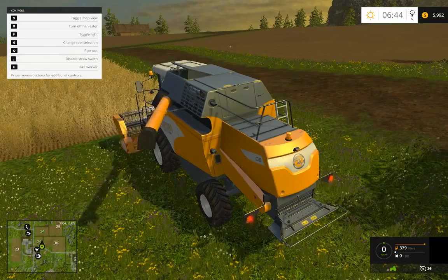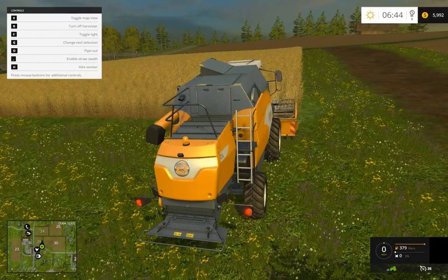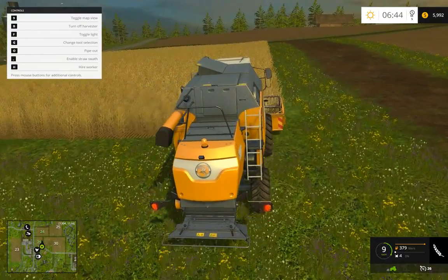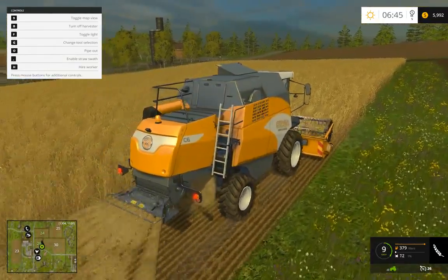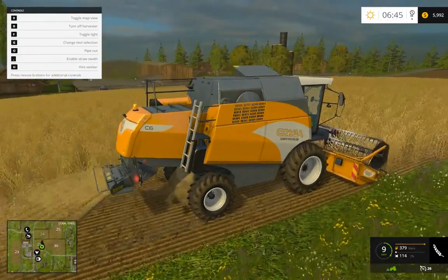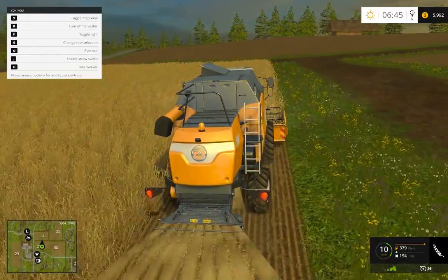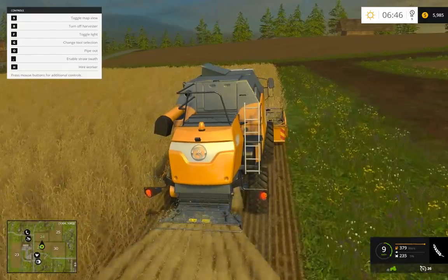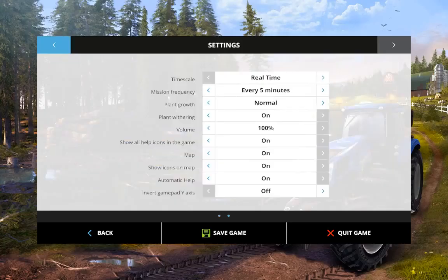So then we're gonna go and disable straw swath. There we go — I don't want straw swath. And away we go. We start off with $5,000 bucks. One of the first things I'm gonna do is go to settings and set timescale to real time, just for now. I'm gonna turn down the volume a bit, like 70.